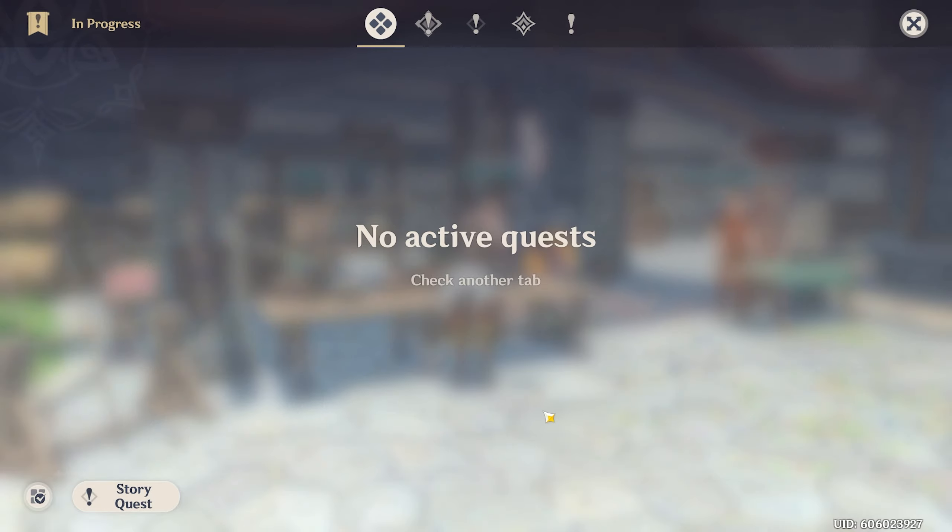FAQ — I've run out of quests I can do and it says I need to be higher AR: this can happen if you burn through the story quests quickly. Take some time to go explore, get the waypoints, all the shrines, collect all the oculuses, and get chests. Or you can just wait until the next day when the daily commissions reset — that'll give you enough AR to unlock the next quest. Just keep in mind that when you get into later ARs, there are no quests, so take your time and appreciate them while you have them.